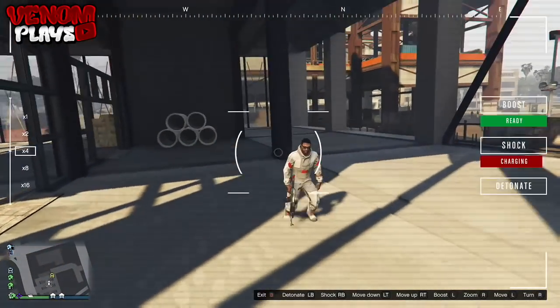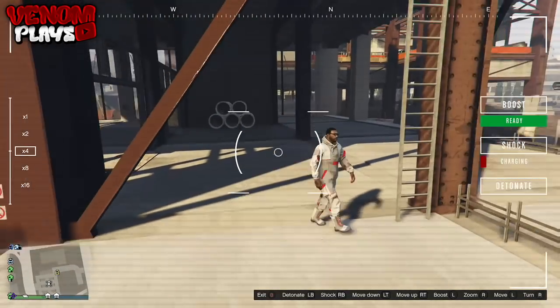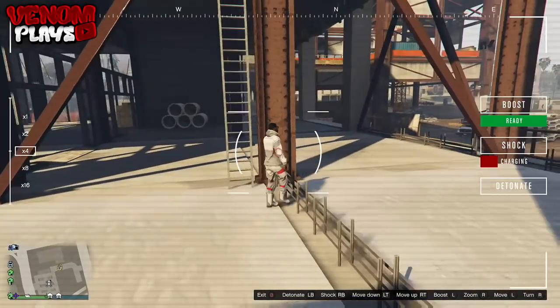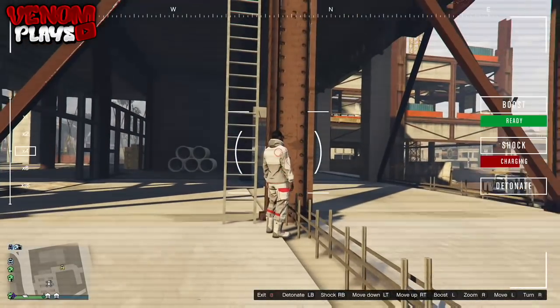How I actually found this glitch was me and my friend Knightley Park were messing about with the new drones, and then my drone actually glitched through the roof and I was actually able to go underneath the map. So yeah, let's get right into the video.